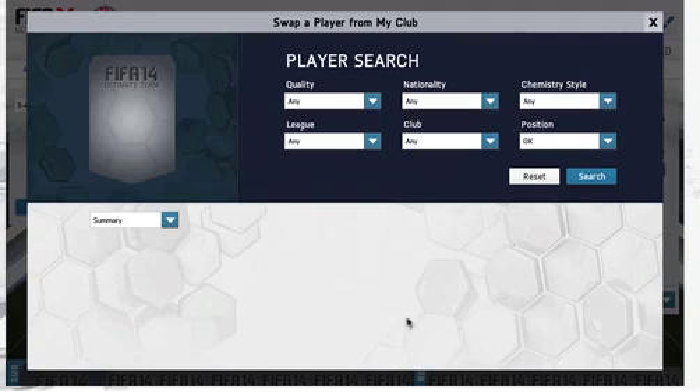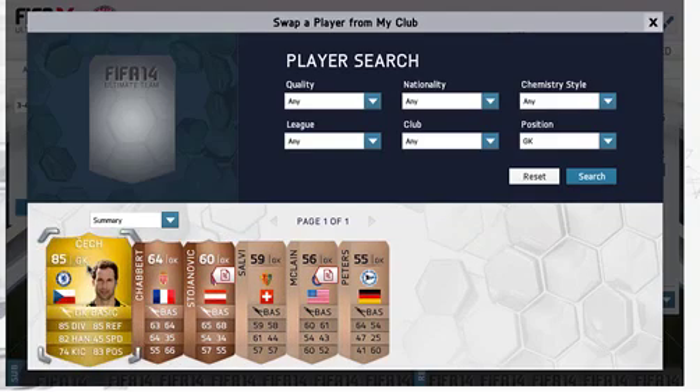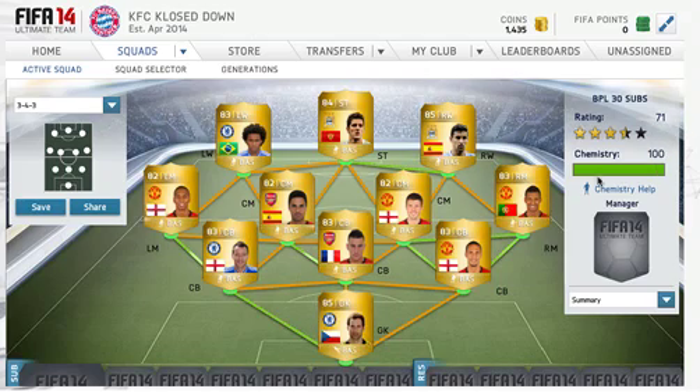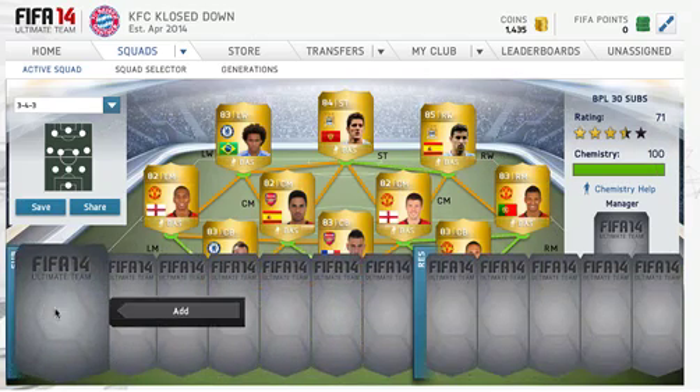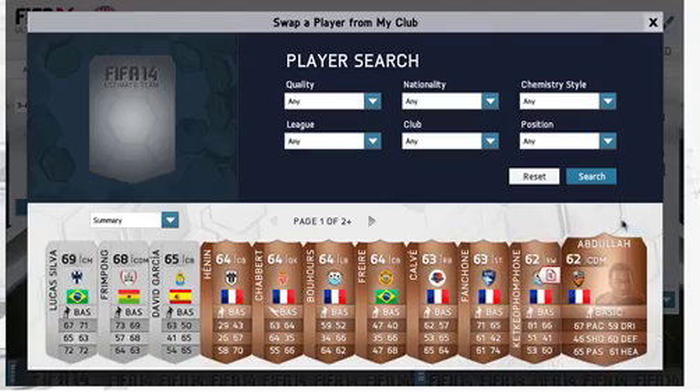Our goalkeeper we have... And there we go — 100th chemistry. It's only 71, but I haven't made the sub bench because, really, I'll show you my best players — I forgot to buy the sub bench.